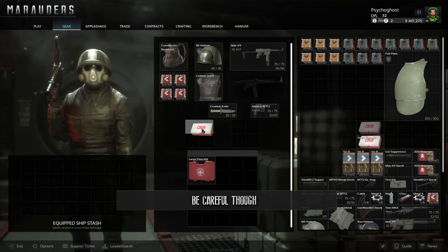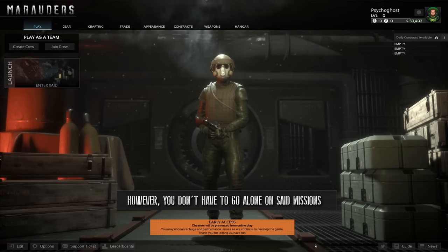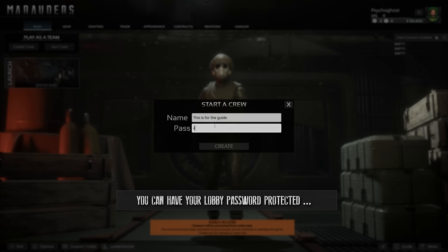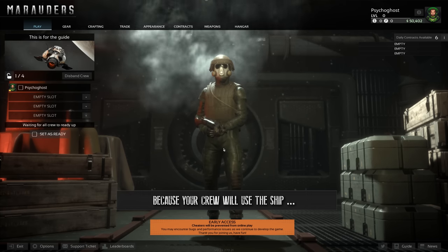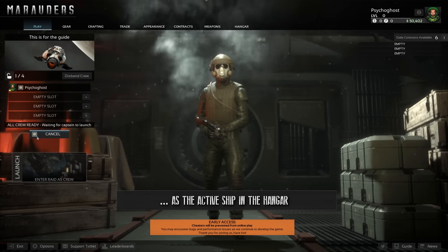Now you're ready to go on a mission. Be careful though — should you die, all your gear is lost. However, you don't have to go alone. Marauders lets you create pirate crews of up to four players. You can have your lobby password protected or open for everybody. Be careful who is the captain, because your crew will use the ship that the current captain has equipped as the active ship in the hangar.